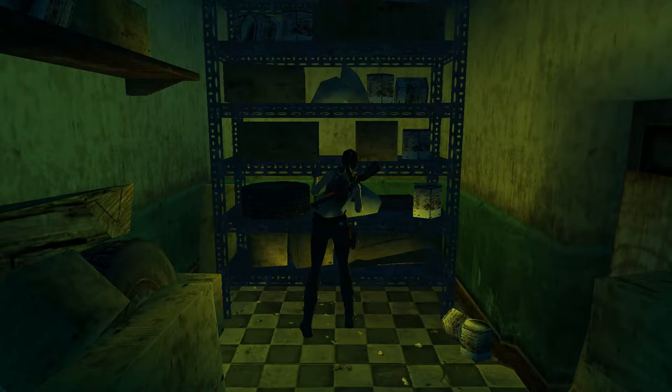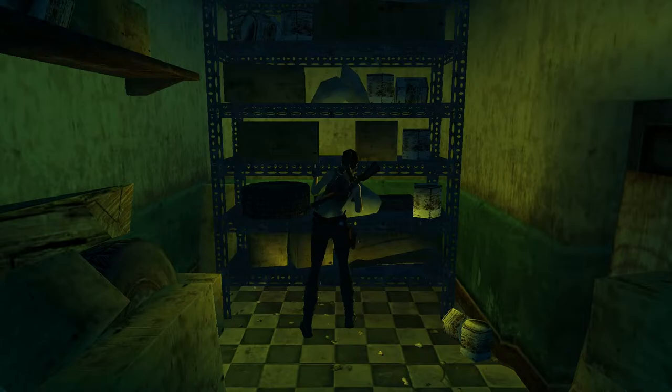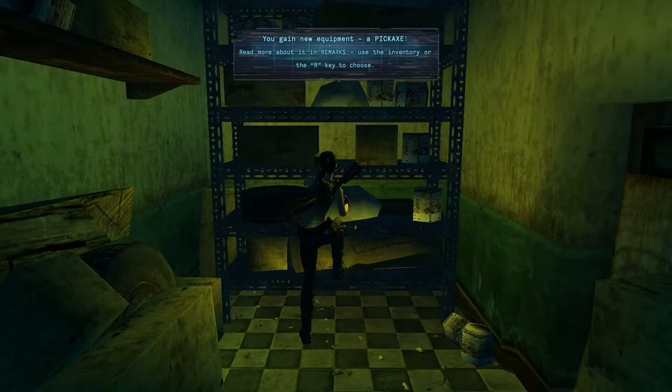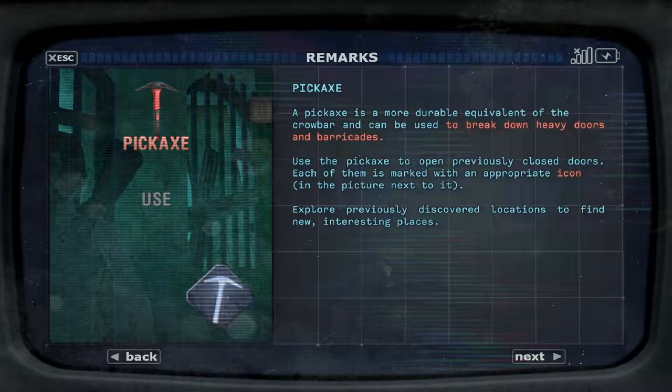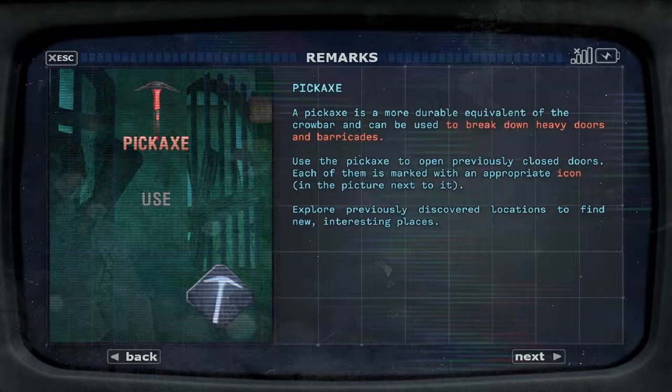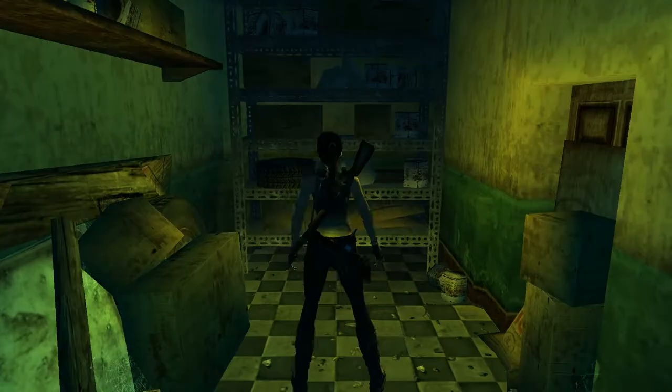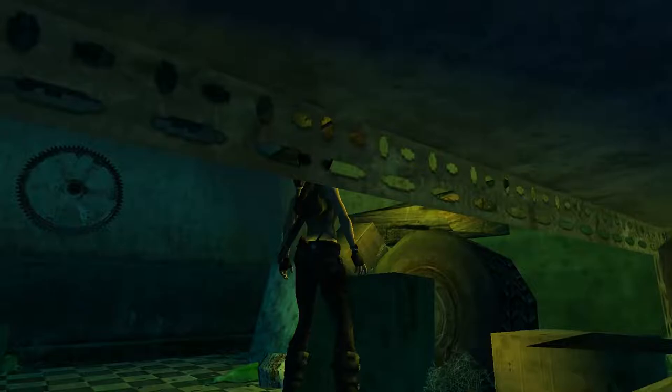There we go, as I suspected. Break down heavy doors and barricades - gotcha. But hang on, does it count as a web? You're basically just telling me what I already knew with a crowbar - it's just a different item to open locked doors with. Nothing particularly special.